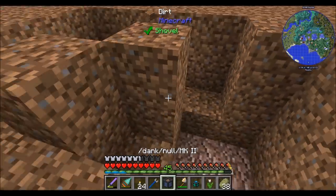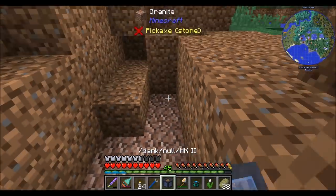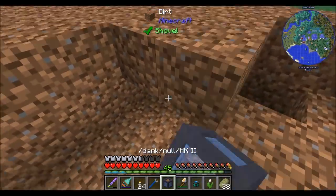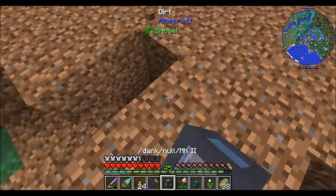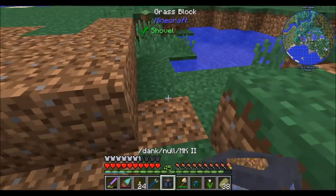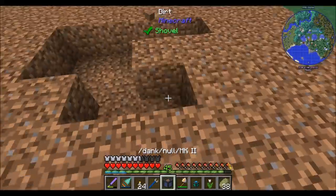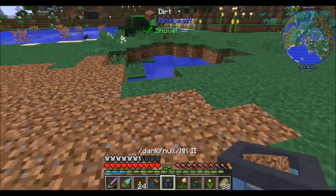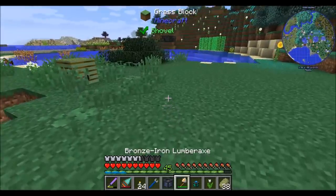Should have brought my Builder's Wand with me for this. So that's the reason I'm flattening out this terrain right here — I kind of want Industrial Foregoing's tree farm to be here. I haven't decided if I also want it to farm some other resources. I think I'll start off with a tree farm and then we'll go from there.